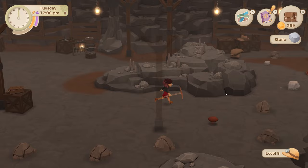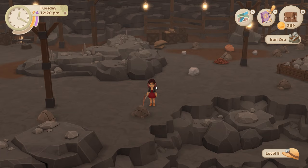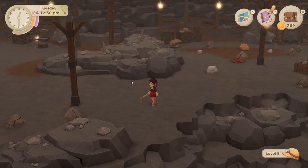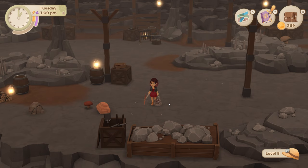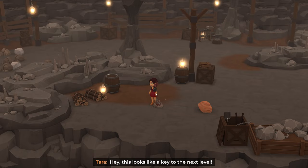I'll decide whether I want a better watering can or not - I think I could get away without it for now until I'm a bit richer. We have lots of shiitake mushrooms in here today - wonderful! We're on level eight, and I've got my slap chips and restorative tea for food. The key isn't forthcoming at the moment... come on Tara, we've got to find this key. Hey - this looks like a key to the next level! Well done - key to the next level!